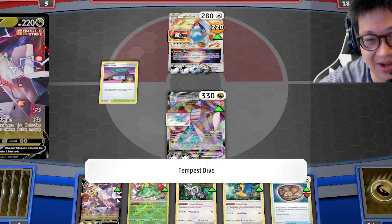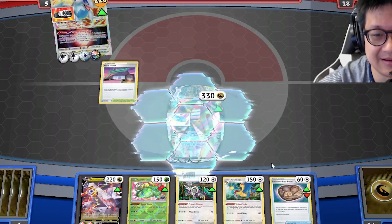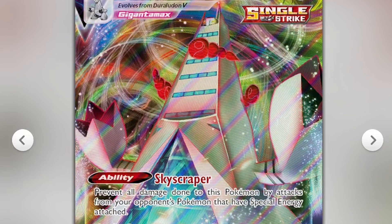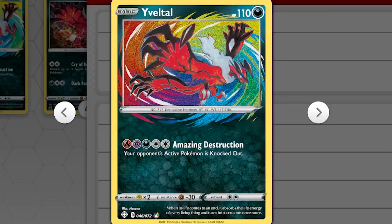It's a high price here — that's only two prize cards still. I'm immune! Skyscraper blocks all damage from Pokémon that have a special energy. However, it does not block effects like Instant Kill.